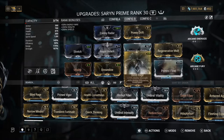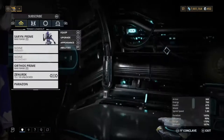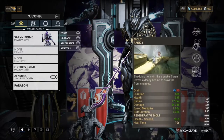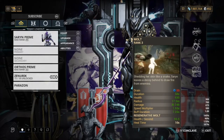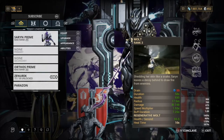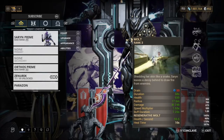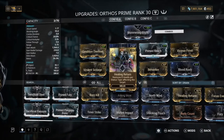Next, we've got Prime Flow for energy and Prime Continuity for duration. I have Regenerative Molt on here — I've been switching between Regenerative Molt and Rolling Guard, completely up to you. Regenerative Molt works really well because you can basically instantly heal. We've also got Arcane Rage on. When we use Molt, our shields go up, so we can then heal. While we heal we're in invulnerability due to shield gating, so it works really well — you have a brief vulnerability window when shields drain, then you pop Molt, heal back up, and you've got your shields back. If you're not using Regenerative Molt, I recommend Healing Return, because it heals you on status effects. You want this on a high status weapon — I have 80% status on my weapon.